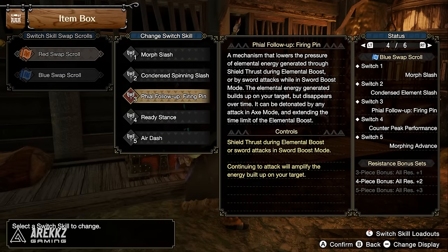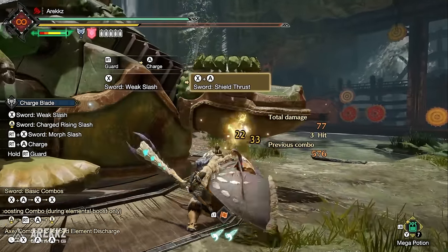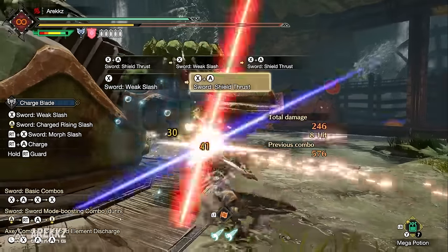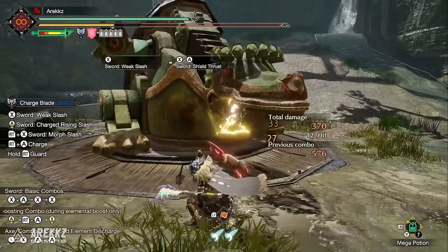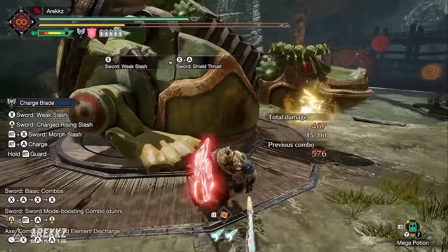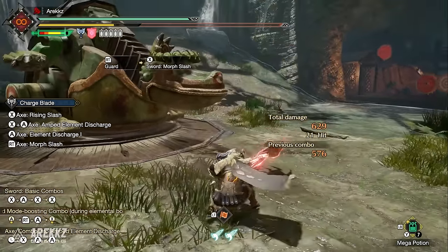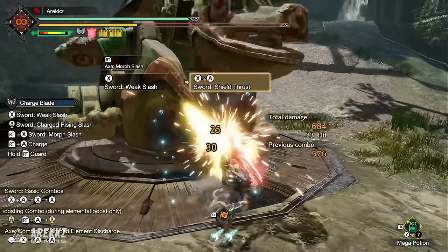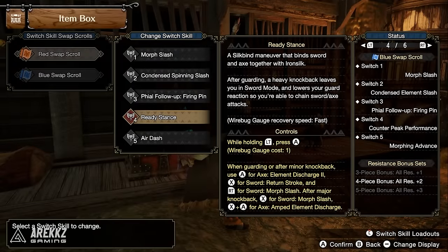For the Charge Blade, Filing Follow-up Firing Pin lowers the pressure of elemental energy from shield thrusts during elemental boost or sword attacks in sword boost mode. The energy builds up on your target instead and can be detonated by any axe mode attack, also extending the elemental boost time limit. When you'd normally dish out elemental boosts through sword slashes or shield thrusts, energy is left on the target — switch to axe mode and detonate based on how many charges remain. Great for ensuring damage even when the target moves.